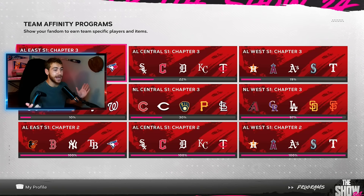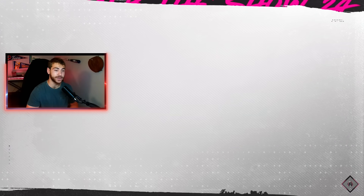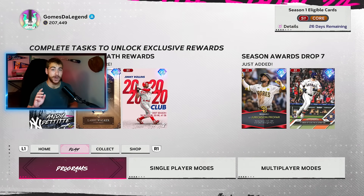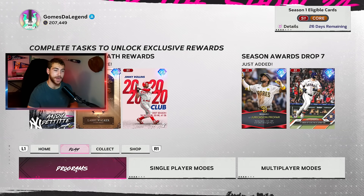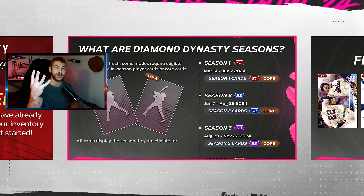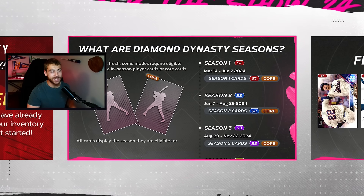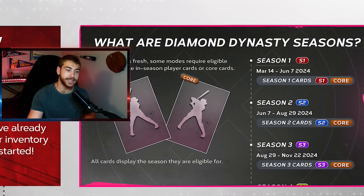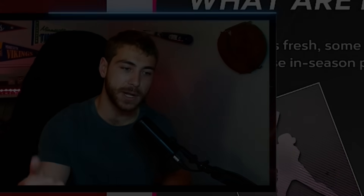That is Team Affinity Chapter 3. The best divisions, the best cards you should go after first — get them done now so you actually have a chance to use them. You will have one wild card off the get-go, and in the XP reward path for Season 2 you can earn up to three additional to get to four wild cards. Yes, you can still use these cards after the fact, but only four at a time, and even then it's going to take some time to get there. Leave a like if you enjoyed it. Thank you for watching — plenty more coming soon.